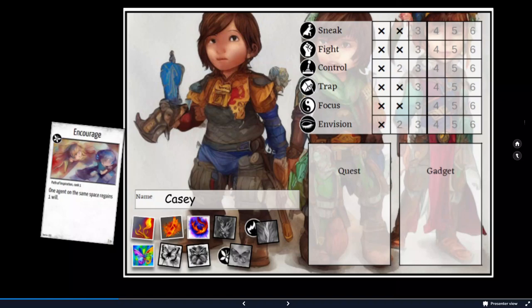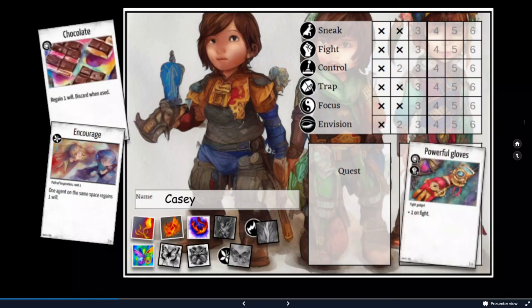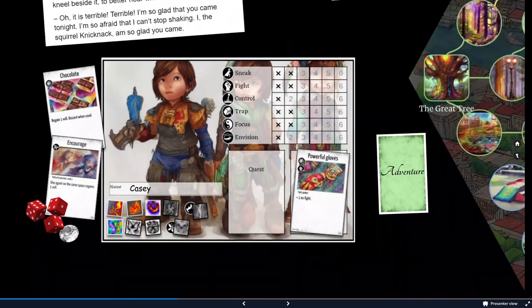Special abilities are used by spending imagination. Agents also get some items, a crystal — which is the currency in the game — and the dice that will determine their fate in the adventures to come. And off they go.